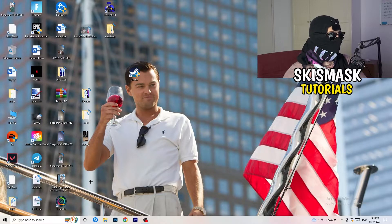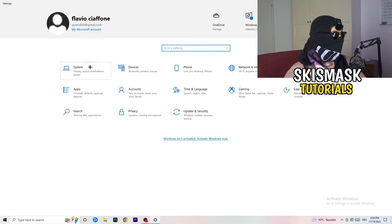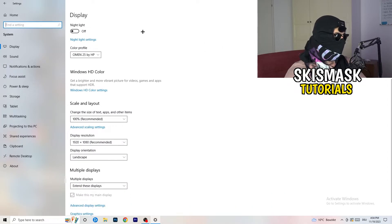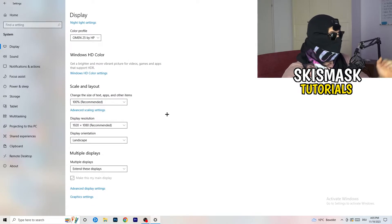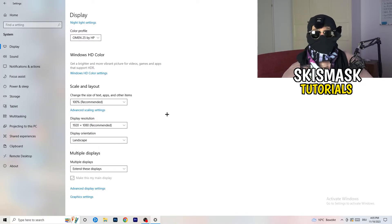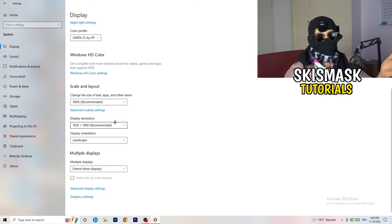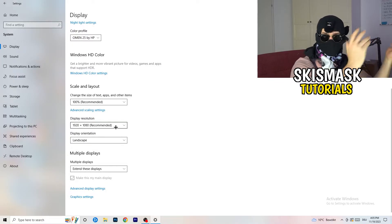Next, open Settings again — press your Windows key and click Settings. Go to System. Identify which monitor you're playing games on. Scroll down to Scale and Layout and change the size of text, apps, and other items to 100% as recommended. Also, make sure your display resolution matches your in-game resolution — if you're running 1920x1080 in-game, your monitor should be set to the same.